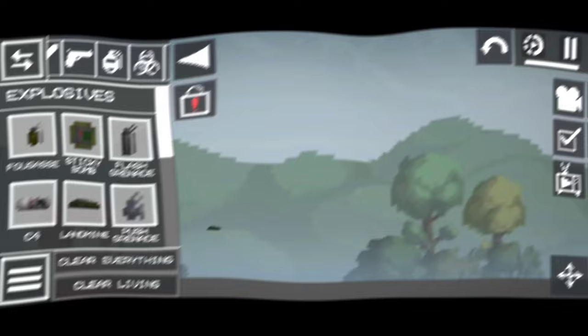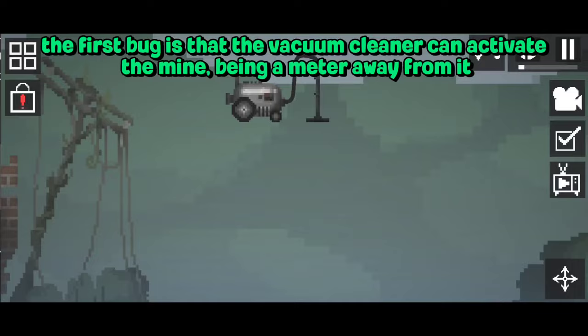The first bug is that the vacuum cleaner can activate the mine, being a meter away from it.